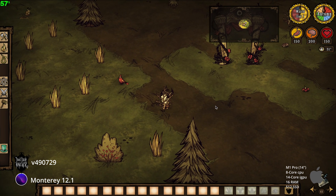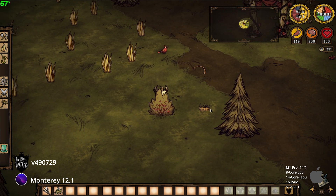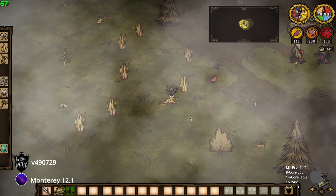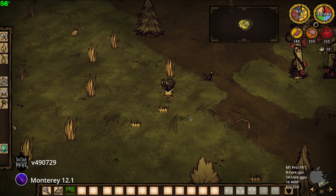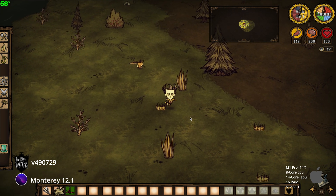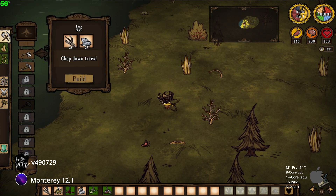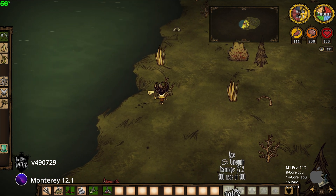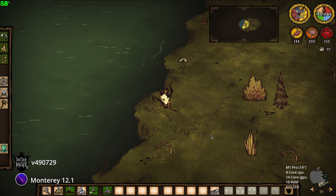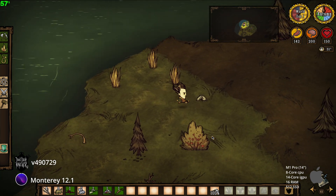Firstly, we need to harvest some grass and twigs. Make an axe right away. And also we need 12 flowers to make a garland. FPS is stable and high.